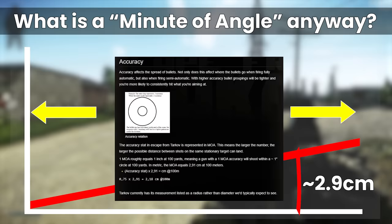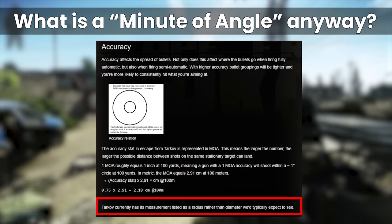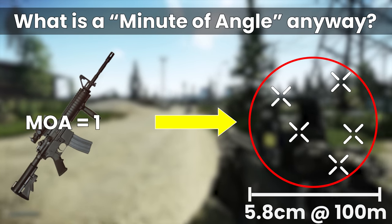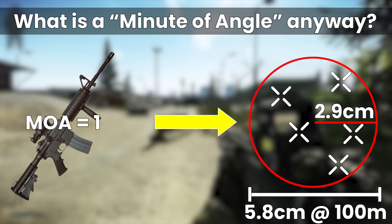As it says on the wiki, Tarkov's display of MOA represents the radius of the circle that your shots will land within, meaning that if you have a weapon with an MOA of 1, you'd expect your shot to land somewhere within a circle 6 centimeters across at 100 meters, 12 centimeters across at 200 meters, and so on.